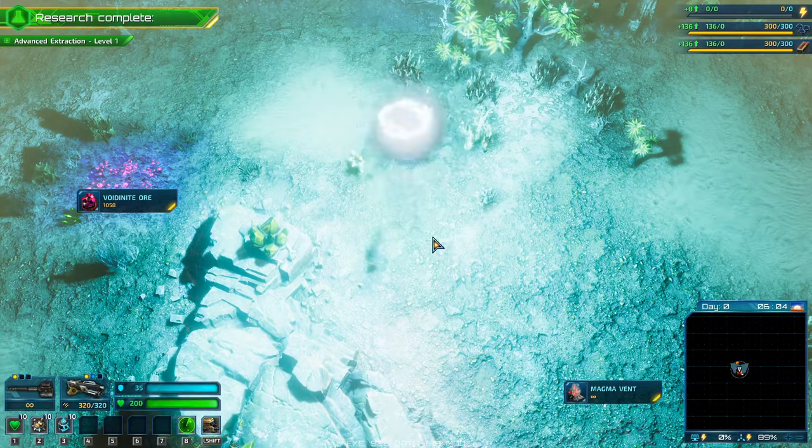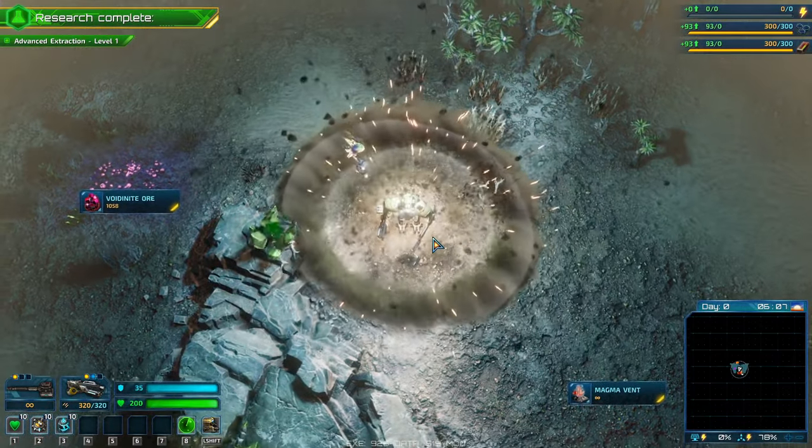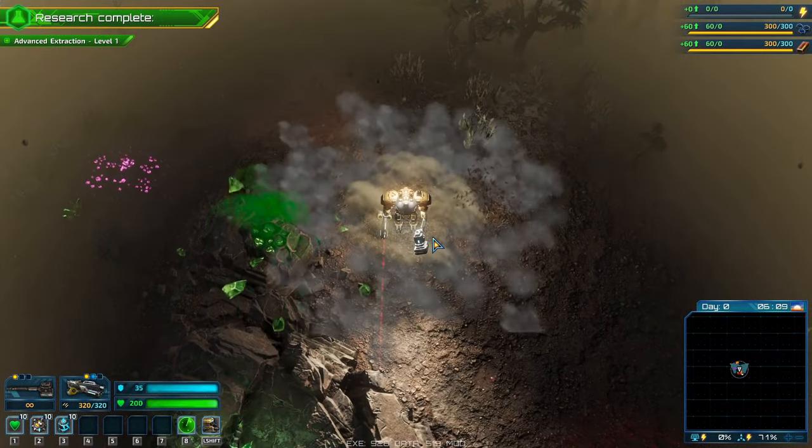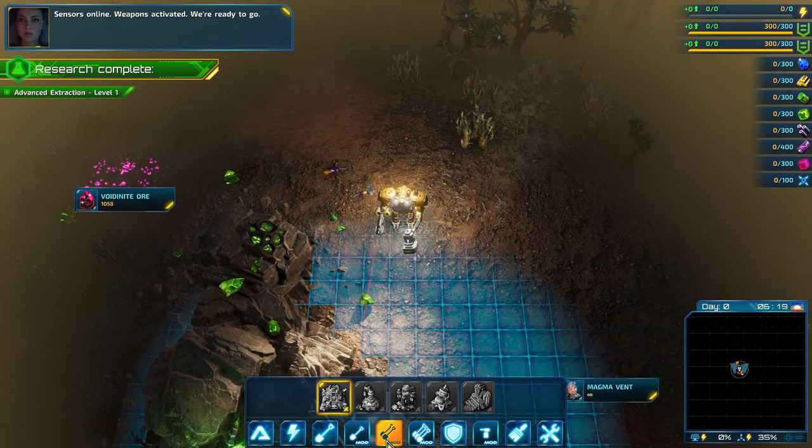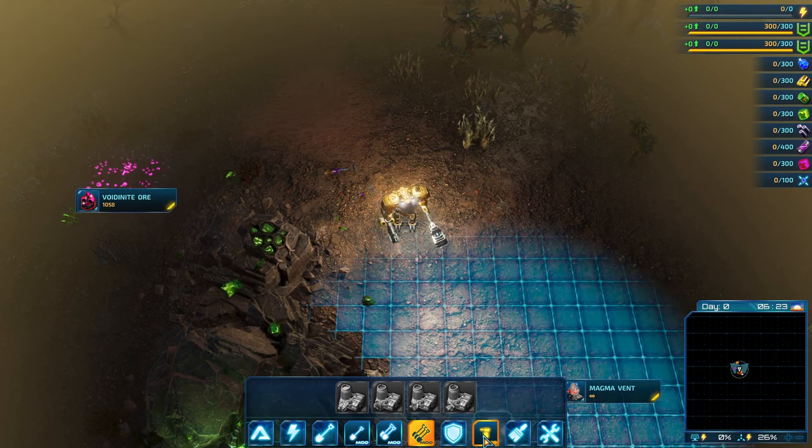The 7th major change in the 3.0 mod update pertains to survival game mode. To ease initial survival gameplay, several researches are awarded on game start, such as the Alien Intercept Tower.